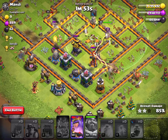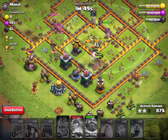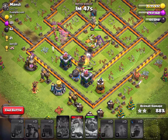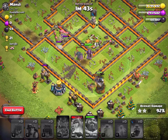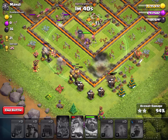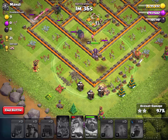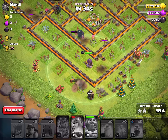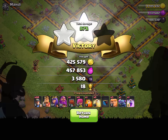Looks pretty good — just got the town hall, just used the queen ability. Looks like we're going to get another three-star! Okay, two three-stars in one video — that's pretty cool, and it happened with mass miner attacks.